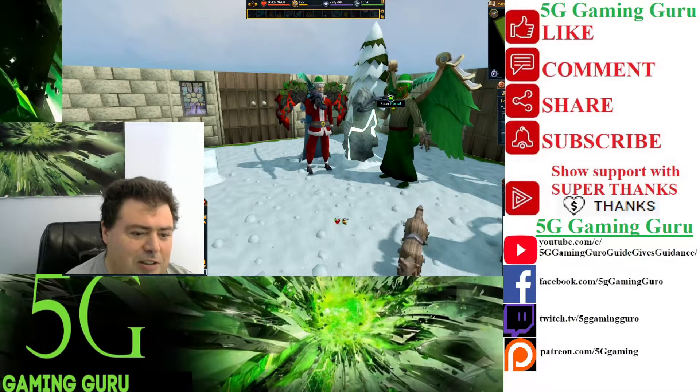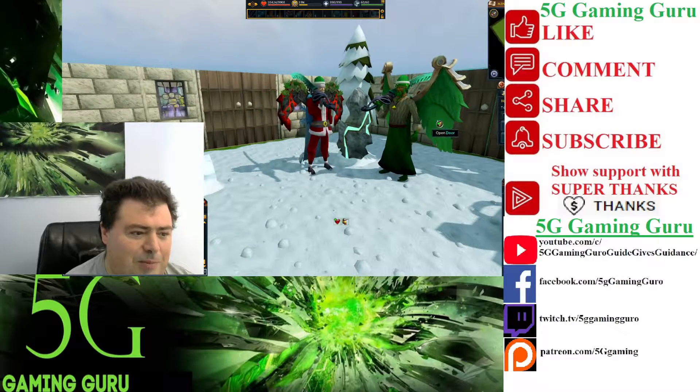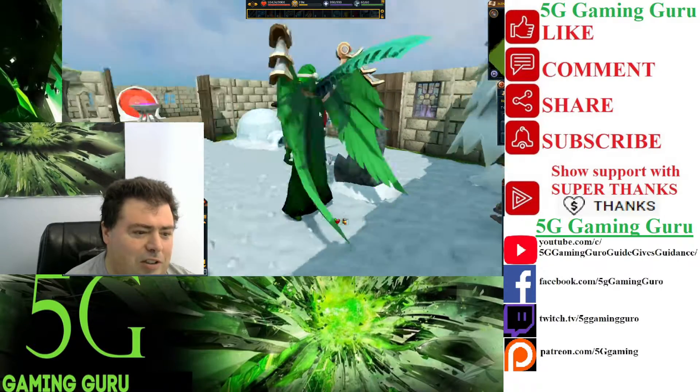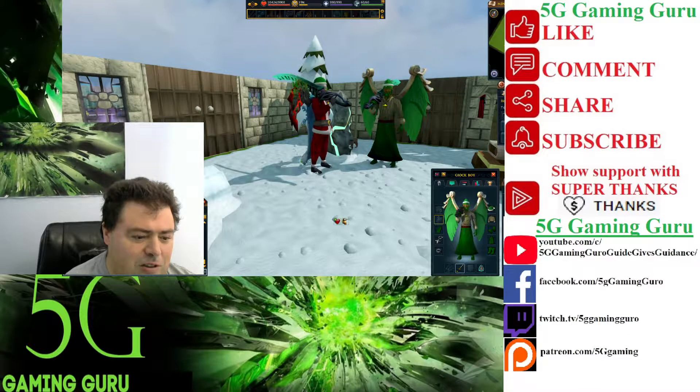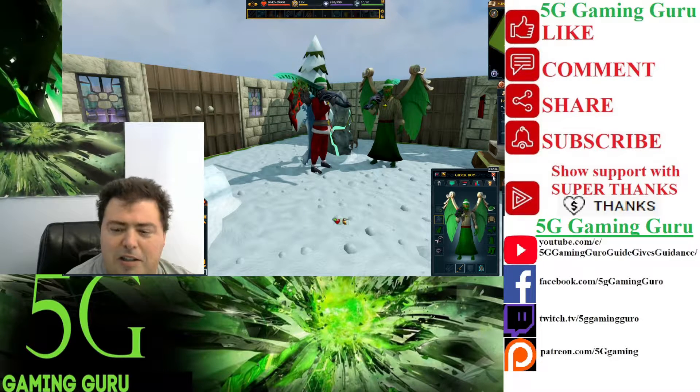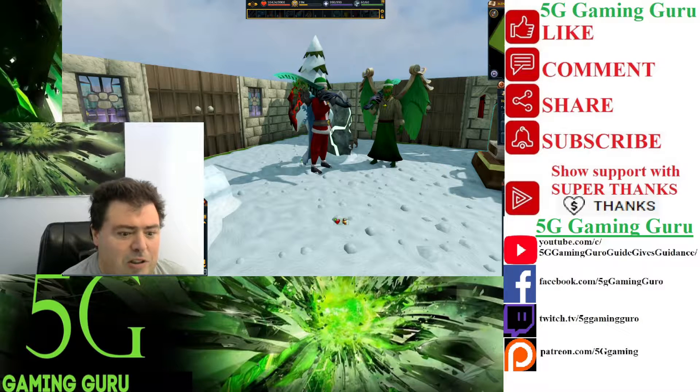Both wearing the green Santa hat. These wings are very easy to get and these green swords are an automatic upgrade. This one is the Ancient Neconium Greatsword. It has an upgrade appearance for the Godsword.